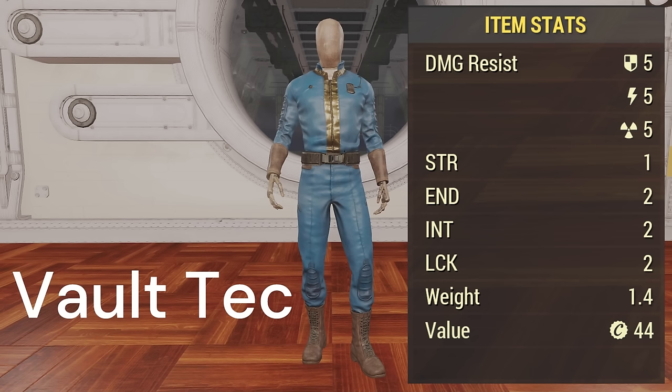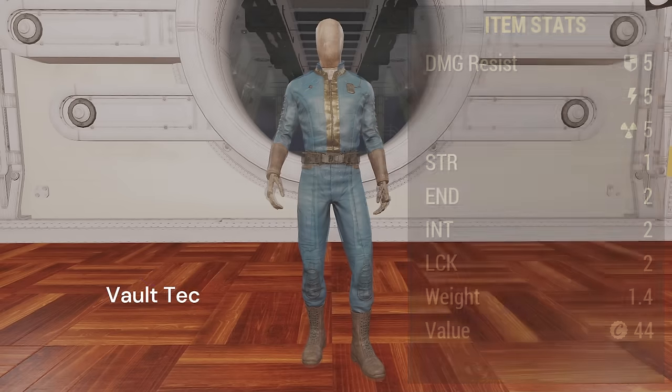Number four is the Vault-Tec jumpsuit. This is the only one that has two luck — the most amount of luck that you can get. So if you have a very specific build where you need to hit 25 luck or 33 luck, this can really help you get there. It's a really great choice.